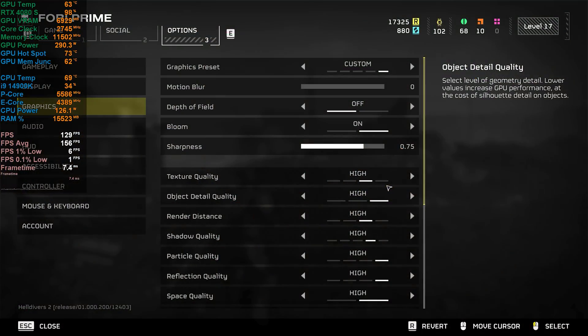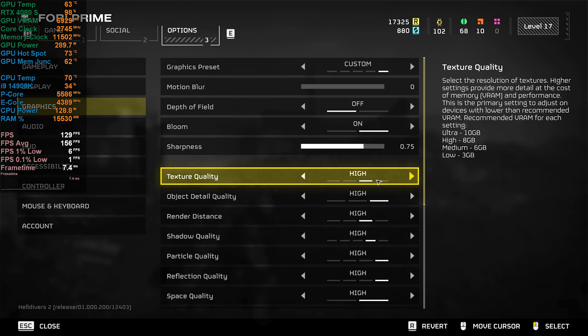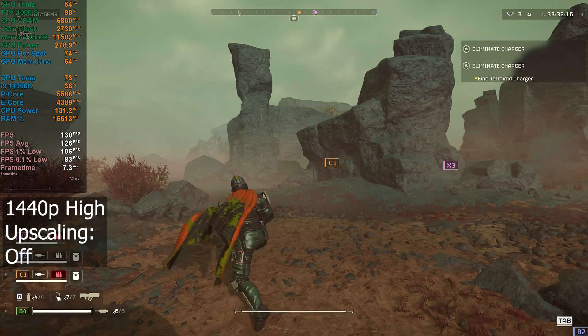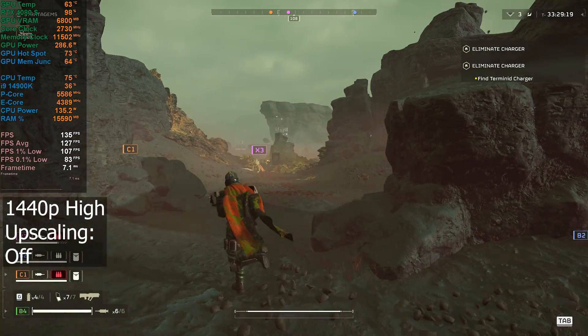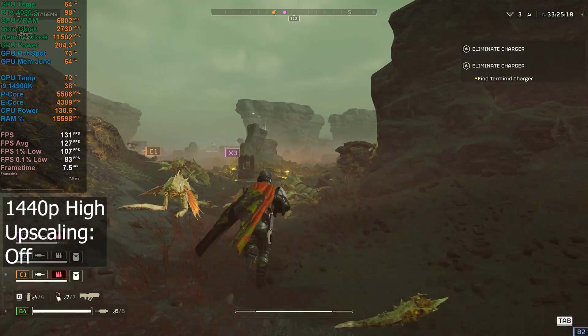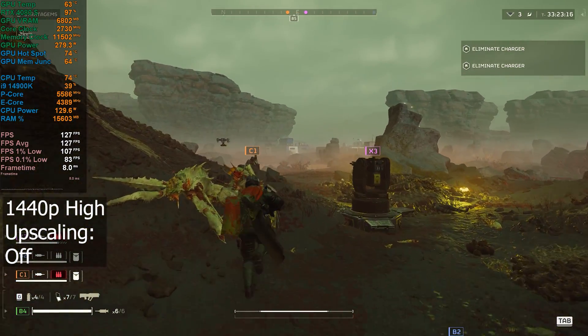I'm at 1440p native, but I'm going to take a look with the graphic settings set to high instead of ultra. Probably not seeing a huge gain from switching it down to high — maybe a 10 FPS average improvement compared to ultra. So you gain a little bit.